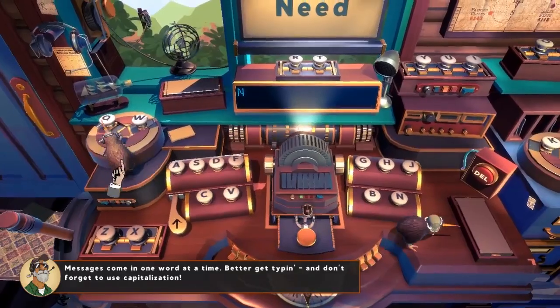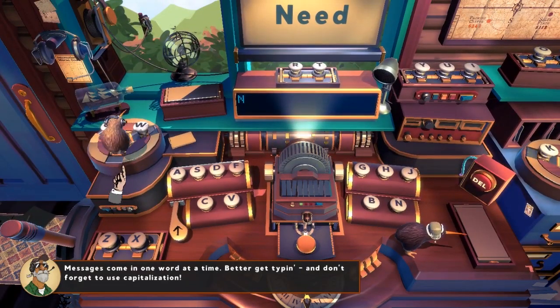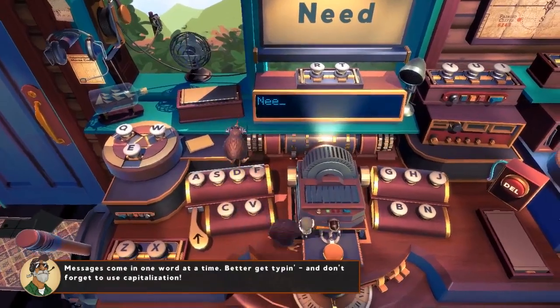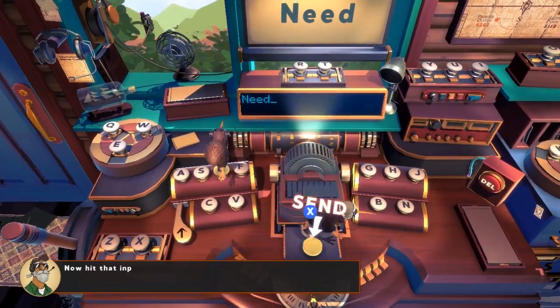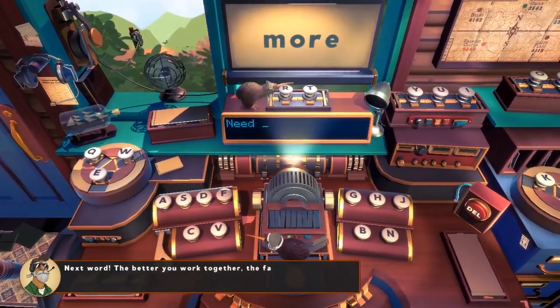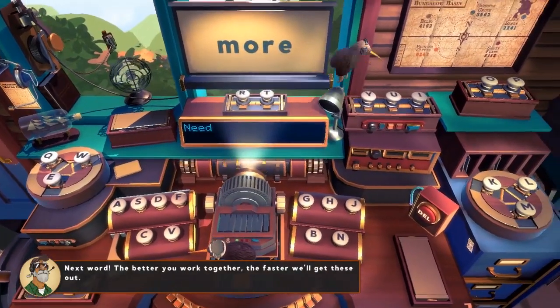E. E. E. Okay, now we need the D. D! E — No. Yay! Now hit the input pedal. Next word — the better you work together, the faster we'll get through. Yep. Okay. More, and it's just M. Where's the M? No, I was just there.